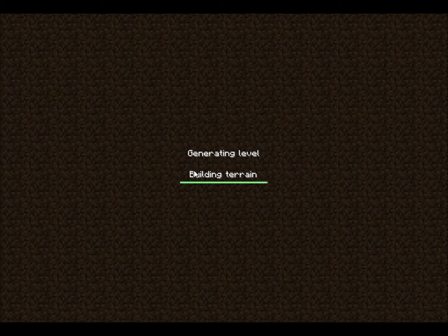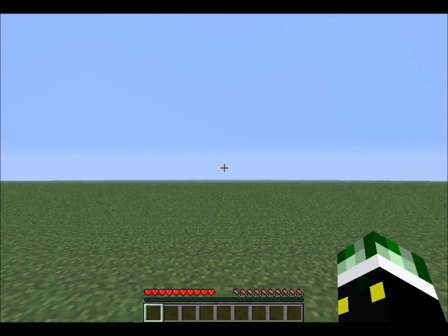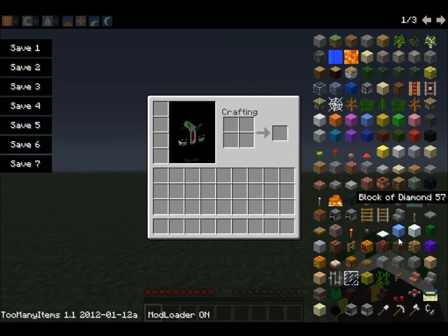That'll be useful for this tutorial. If you want to know how to do that, just find a tutorial on YouTube — there's plenty out there. I didn't think it was necessary to show you guys how to do that. So open your inventory; we've got Too Many Items on the side.